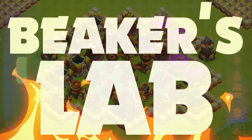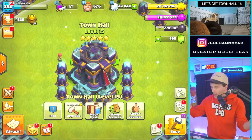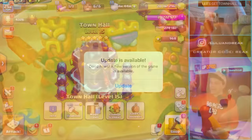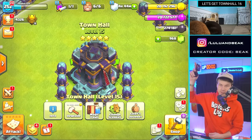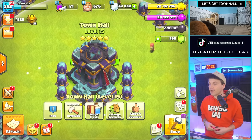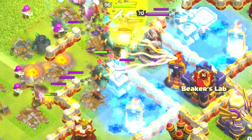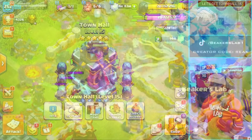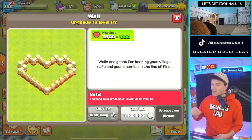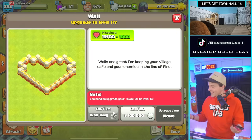Welcome back to Speakers Lab, the gang is back with Beaker, Meli, and Paia. We want to play some Town Hall 16 Clash today. Our mission is clear - let's get Town Hall 16. Whenever we get a new town hall we get our new favorite stuff. We got these walls and they're the most overpriced they've ever been in the game - even with the discounts they're 8.1 million.